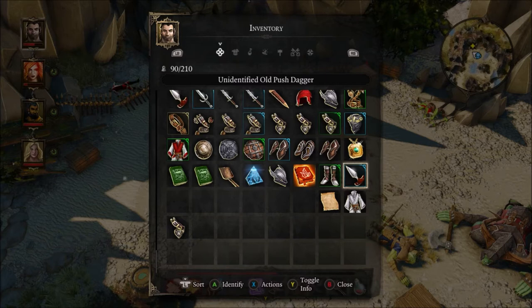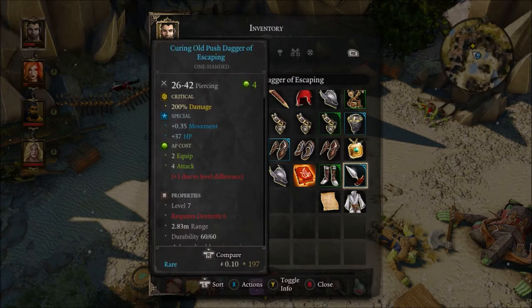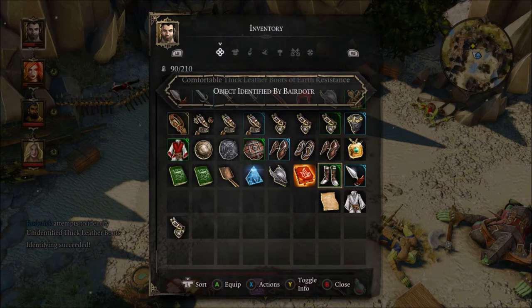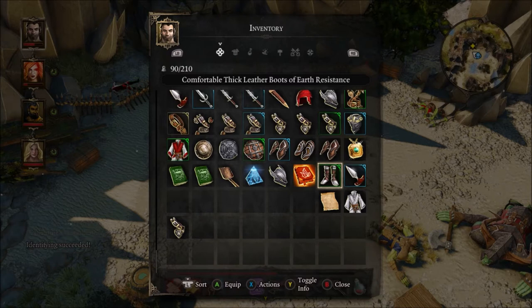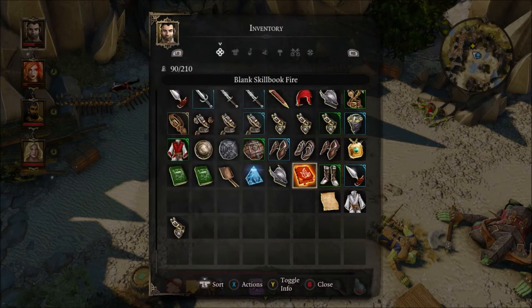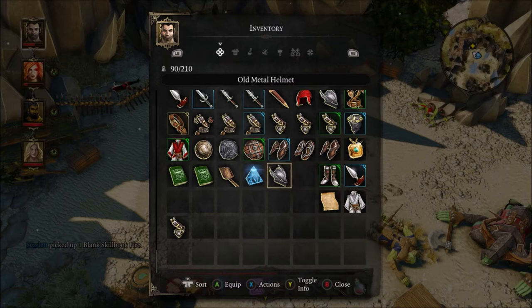Now there's something I haven't done yet in this game — I have not used any wands yet. I'm not even sure how they work. What kind of weapon do we have here? A cunning old push dagger of escaping. Unidentified — let's see if we can identify it. Seems our archer is good at identifying these things. Earth resistance. Book of fire — that's going to Scarlet. Old metal helmet.